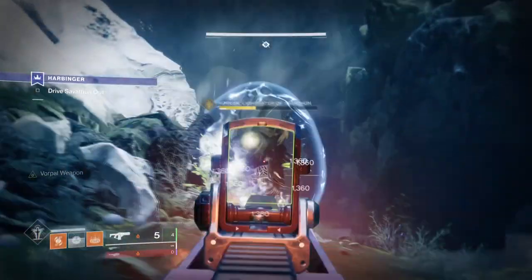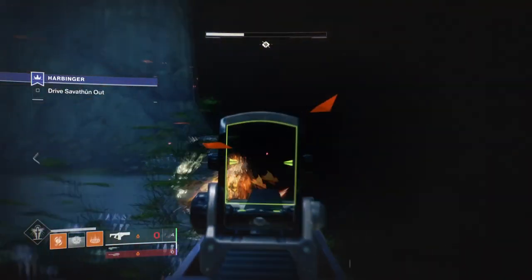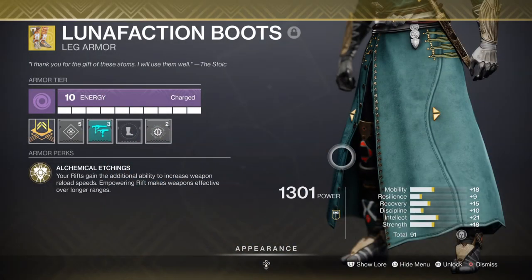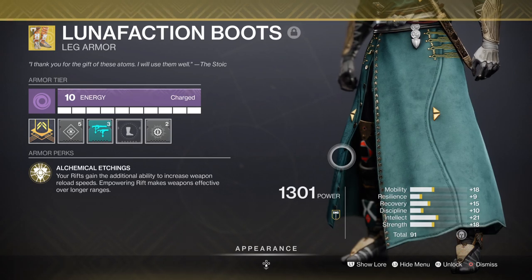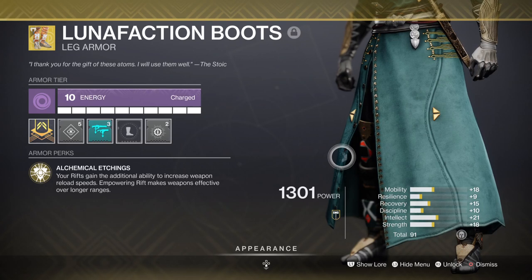The build is pretty simple in its needs and because of that you'll be able to get into any content knowing you're already covered. The Lunification Boots will be increasing your reload speed dramatically, which will be important once the new raid comes and DPS will be needed to put a dent into whatever boss you face. With that we'll also need to attach the appropriate weaponry to keep you going.